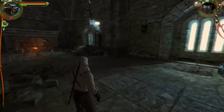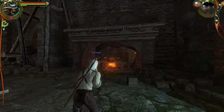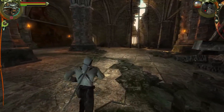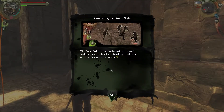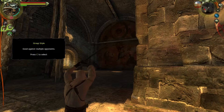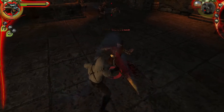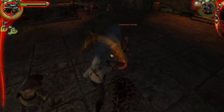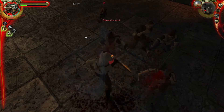Some nice artwork over there. I just saw chicken. Wardrobe, barrel, barrel — all kinds of stuff in there. Let's see if we can go in here and pick up a bunch of crap. This is another game where you have to manage your inventory. The group style is most effective against groups of weaker opponents — switch to this style by left-clicking on the griffin icon or by pressing C. These icons are up here in the corner. Now there's a bunch of them, so I'm going to switch to group style. That really takes out groups — it's good for groups.